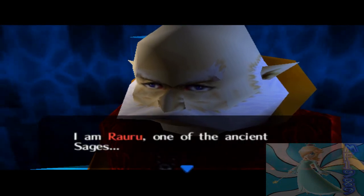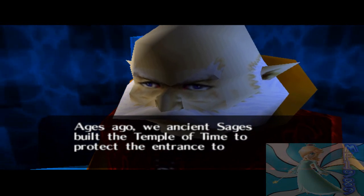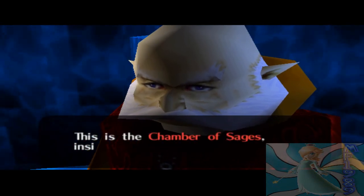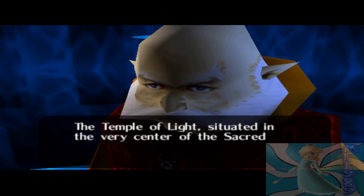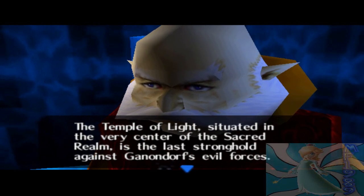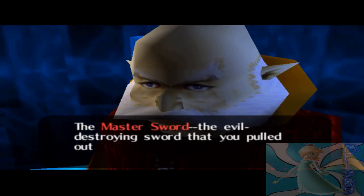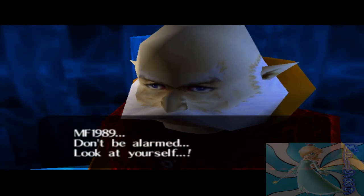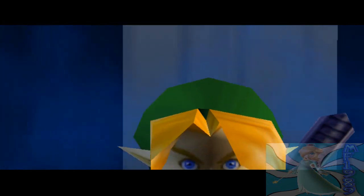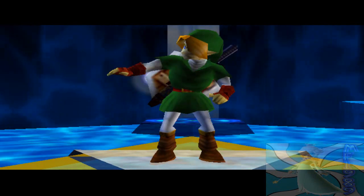'I am Rauru, one of the ancient sages. Ages ago, the ancient sages built the Temple of Time to protect the entrance to the Sacred Realm. This is the Chamber of Sages — it's inside the Temple of Light. The Master Sword, the evil-destroying sword that you pulled from the Pedestal of Time — that's the final key to the Sacred Realm. Don't be alarmed — look at yourself.' What's wrong with me? I'm still a kid... Holy hell — I've grown up! I'm an adult now. I don't like this one bit.